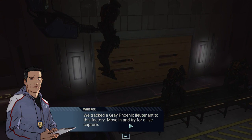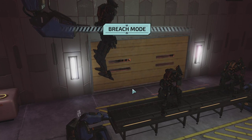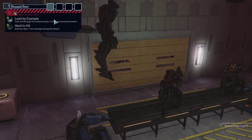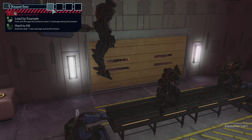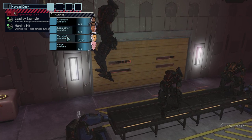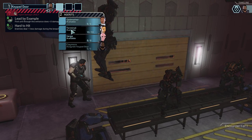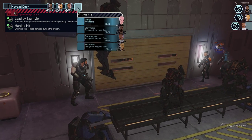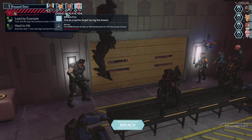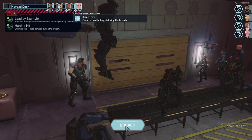We tracked a Grey Phoenix Lieutenant to this factory. Move in and try for a live capture. Trying for a live capture. Time to breach. First unit to this entrance does three damage — hard to hit. Okay, cool. So let's go with Claymore, Terminal, Godmother, then Verge. Cash door — okay no. Hollow scanner — not that one. Okay, alright, let's do it. Moving in.